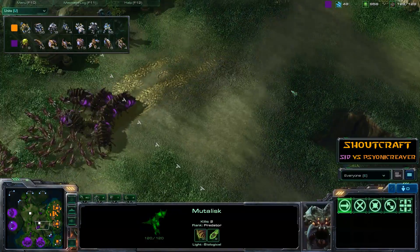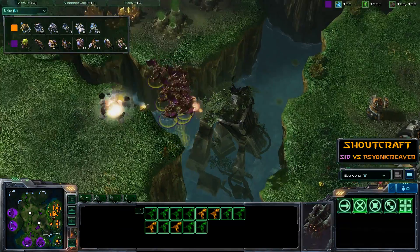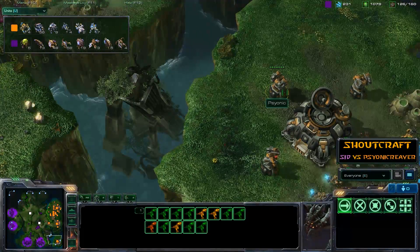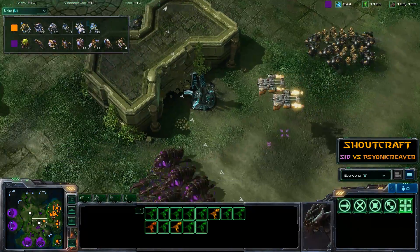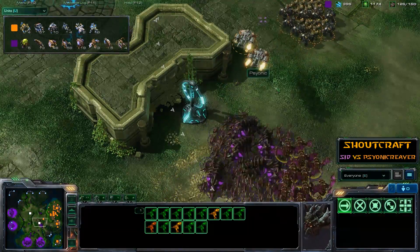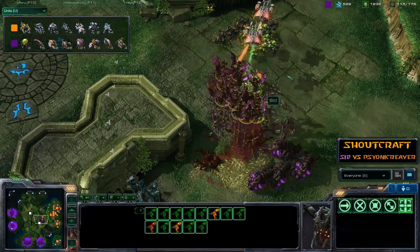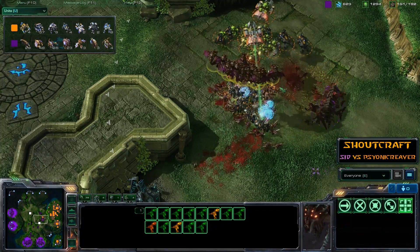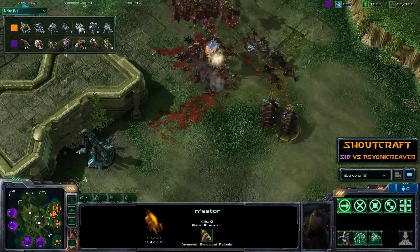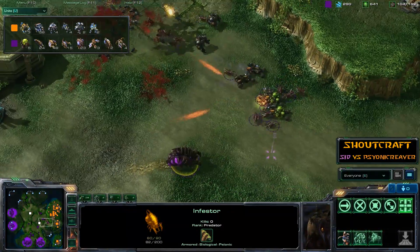There aren't all that many units defending right now — I would actually go in. Cid is being a little gun-shy and backs off to wait for reinforcements. He goes for the expansion, takes out the Viking, loses one Mutalisk — not too costly. But an additional force of Marines, Marauders, and Medivacs comes in and chases them down. That is not good for the Terran whatsoever — a swarm of death, a massacre. The Infestors get nailed though, which was rather costly for Cid. He should have kept those Infestors well out of the way.